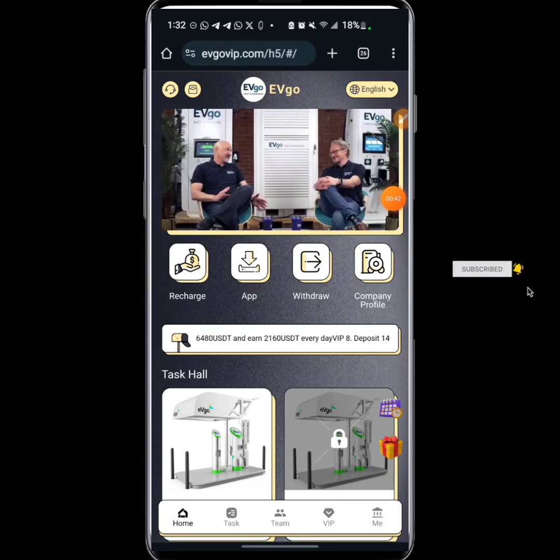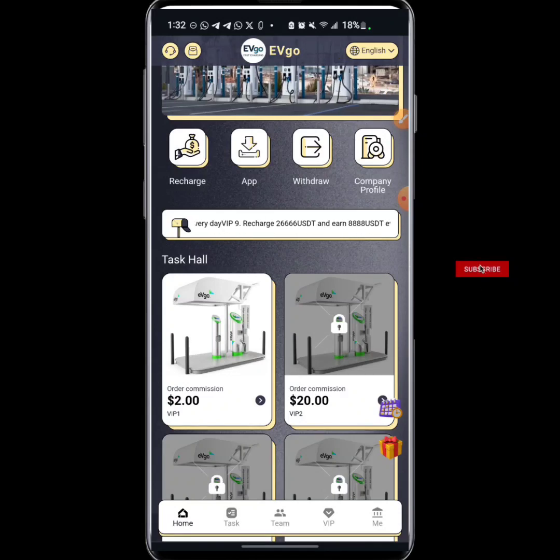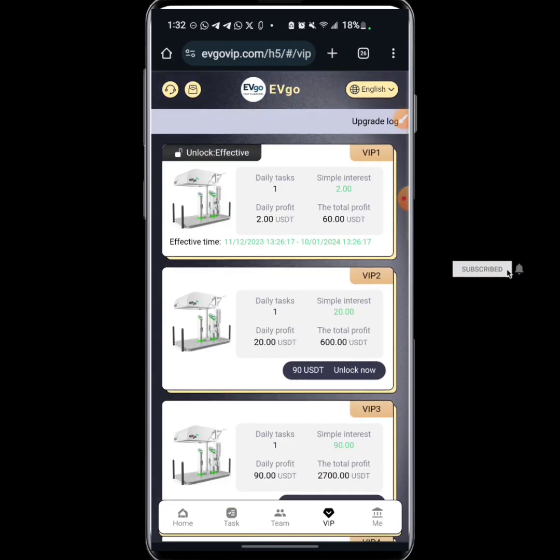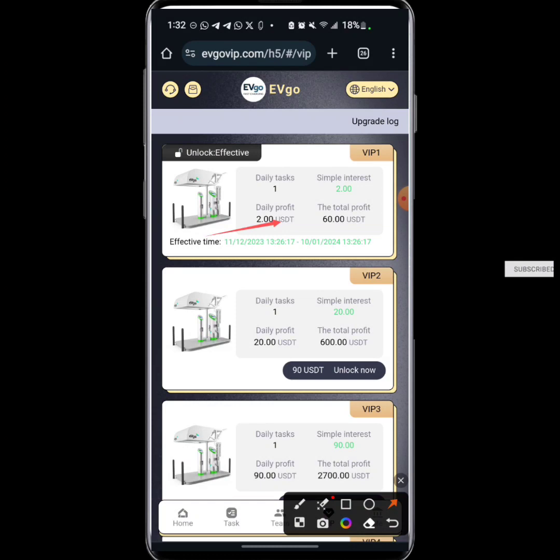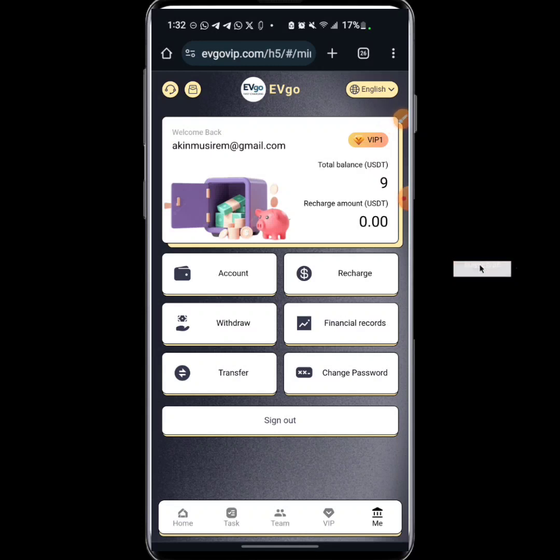This is how the platform works. All you need to do is come to the main area and deposit. Before you make deposits you need to know the VIP tiers they have. For VIP 1, when you deposit 10 USDT you will be able to make up to 2 USDT daily. For VIP 2, when you deposit 90 USDT — I think that's 100 — you'll be making a daily profit of 20 USDT. There are a lot of VIPs here, but I went for VIP 1 which is 10 USDT to make 2 USDT daily, and I'll be placing a withdrawal before continuing this video.